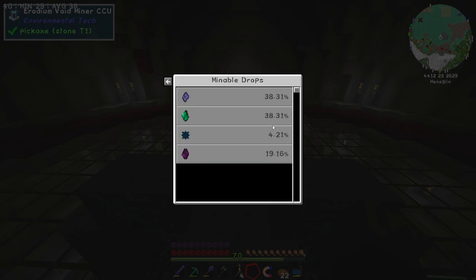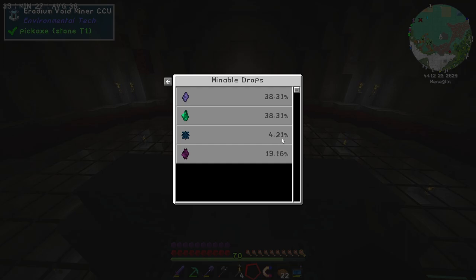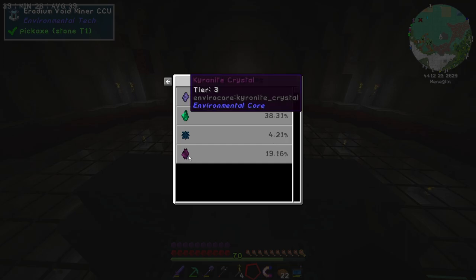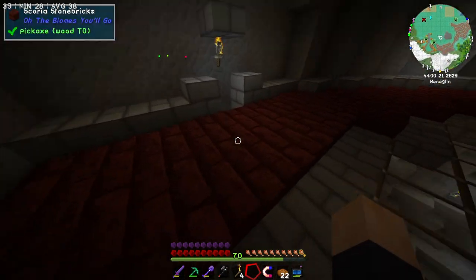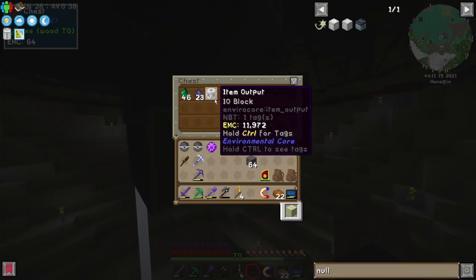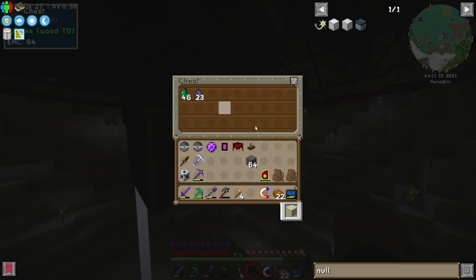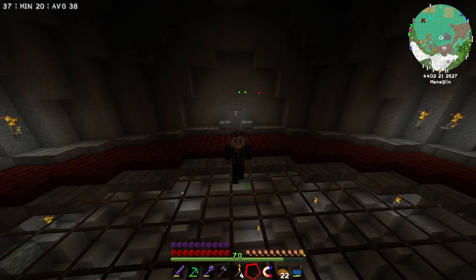With the next tier upgraded for the Erodium Void Miner, we now have access to Chironite crystals, which are tier 3, as well as Lonsdalite crystals still — which is a really, really small percentage chance. We now have access to the Chironite level of crystal, which means once we get enough of these we can upgrade to the tier 3 Void Miner. I want to check on the chest down here just to see how quickly the frequency modifiers have affected this thing.